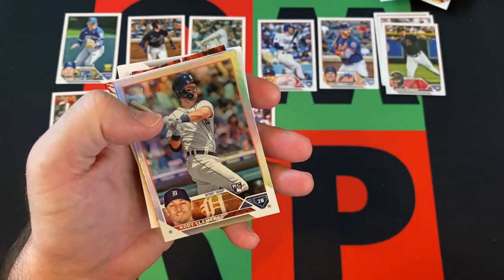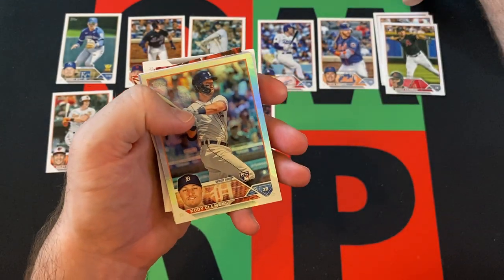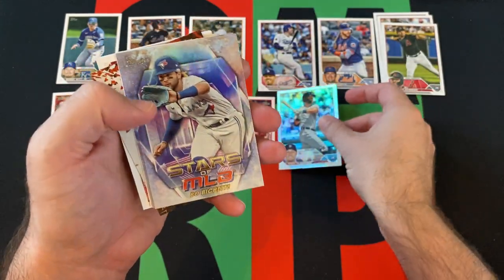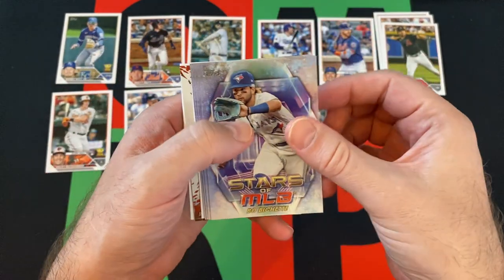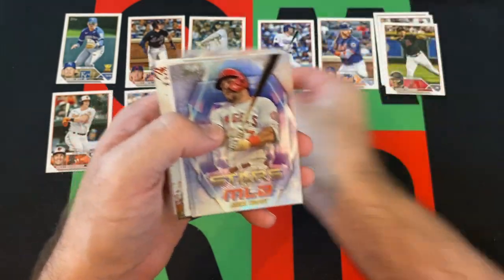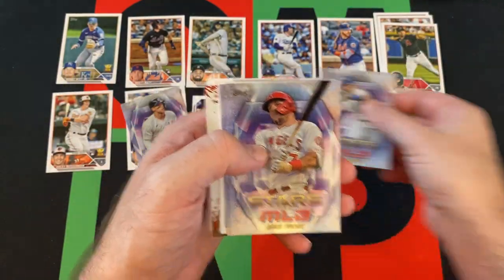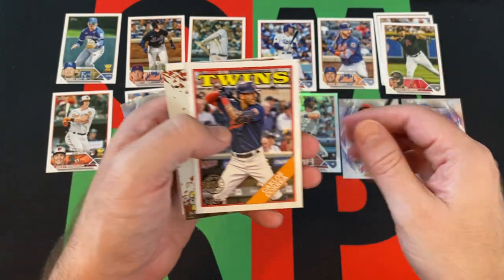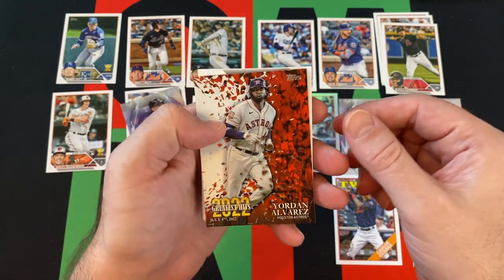Now we're getting the good stuff. We've got a Rainbow Foil Cody Clemens — Rainbow Foil rookie, that's not bad. We've got the Stars of MLB: Bo Bichette, Aaron Judge, another Aaron Judge, Mike Trout, Francisco Lindor, Carlos Correa 88 design, and a Yordan Alvarez Greatest Hits.